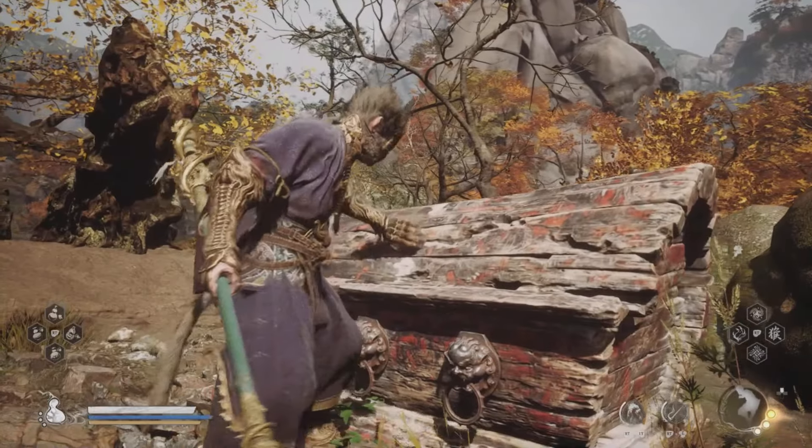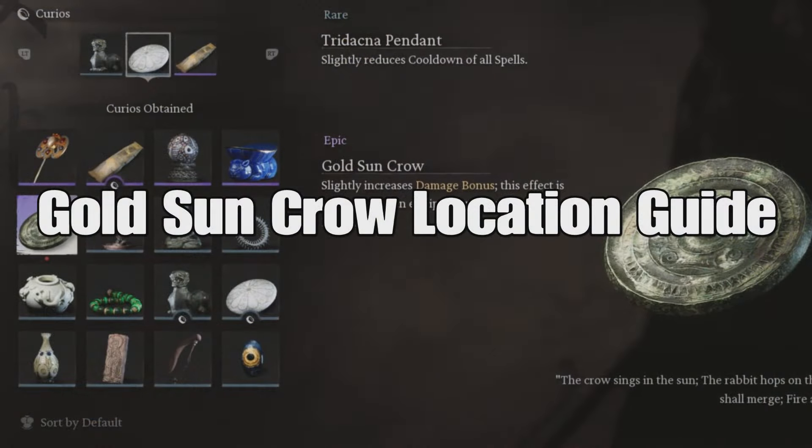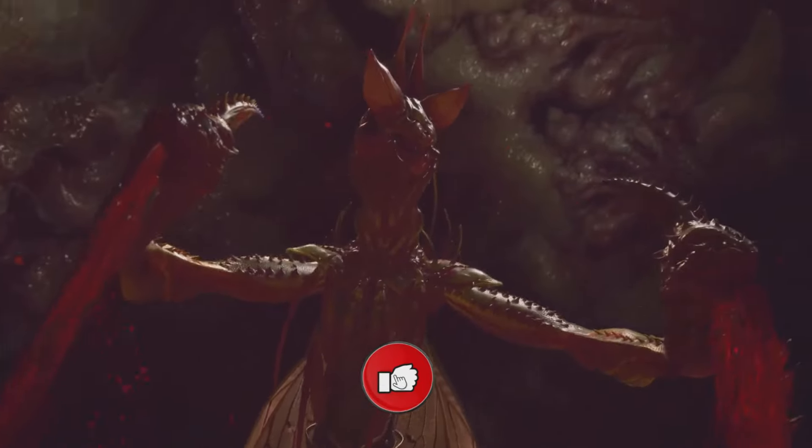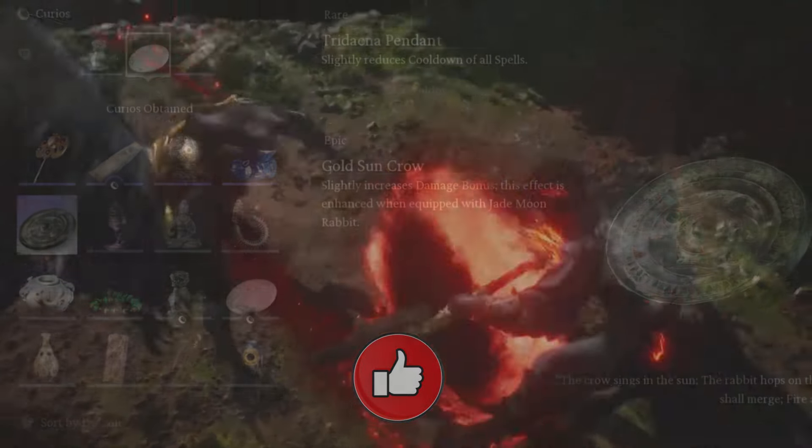Hey, what's up everybody, welcome back to Carpool Gaming and another Wukong video. Today I have an amazing item that you can otherwise easily pass up inside of this secret area — it's called the Golden Sun Crown. Today I'm gonna show you how you can get this right here, right now.